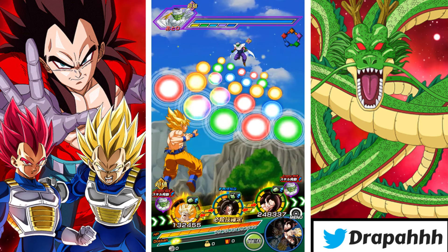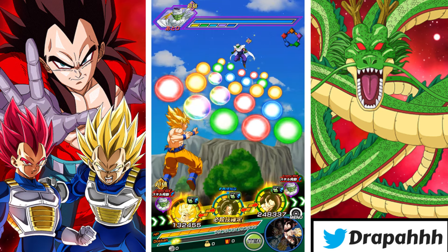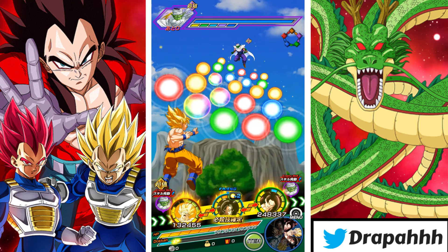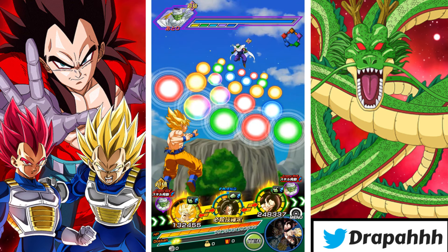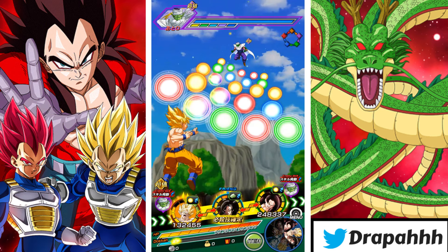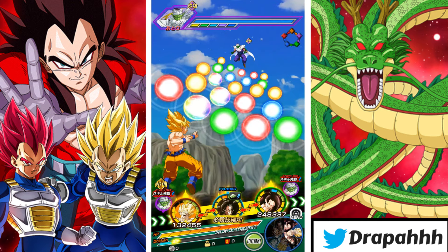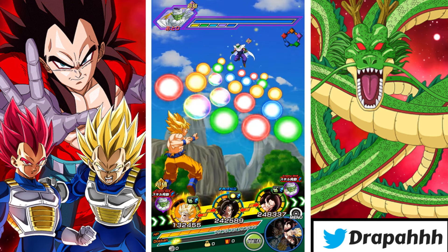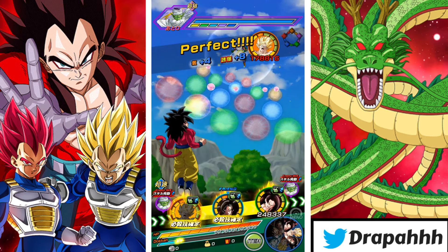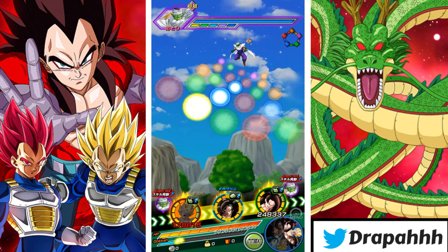His passive is what really impressed me. His passive gives Ki plus two, ATK and DEF plus eighty percent, and a high chance to perform a crit when HP is fifty percent or above. And also Ki plus three, ATK and DEF plus one hundred percent, and a high chance to crit when HP is forty-nine percent or below. Pretty much this dude gives Ki and he's just a crit machine.